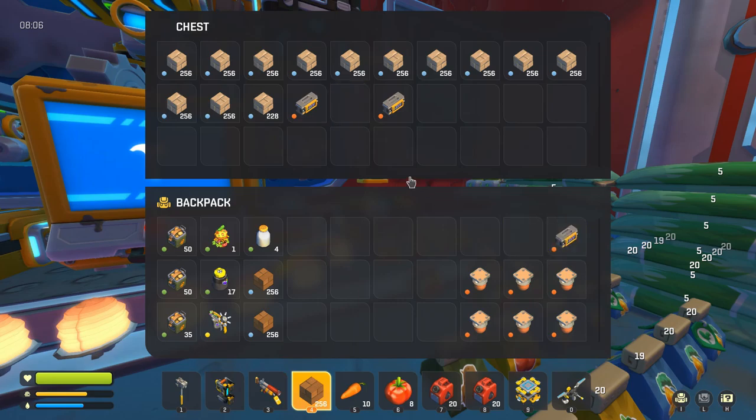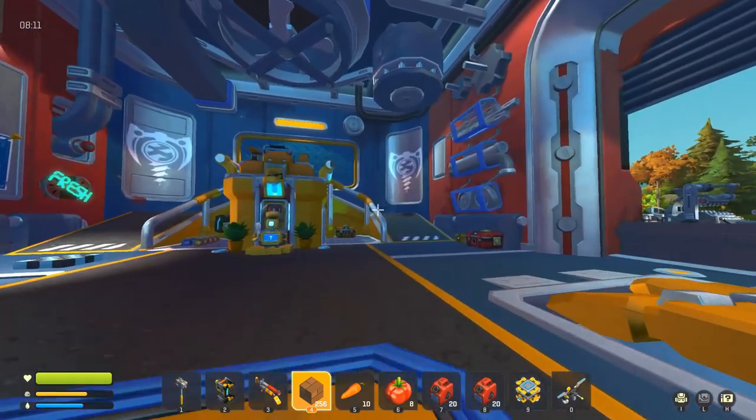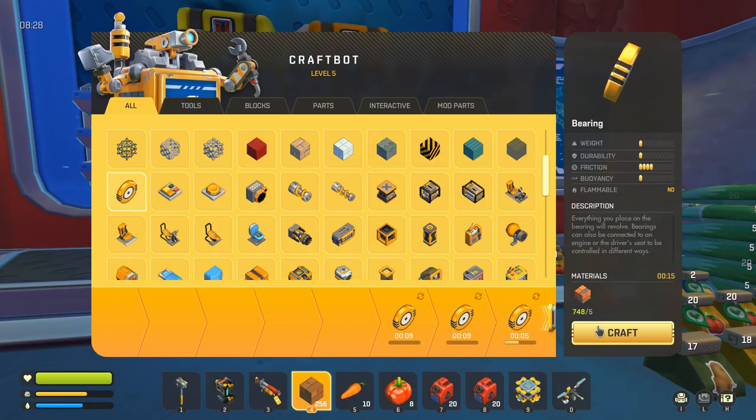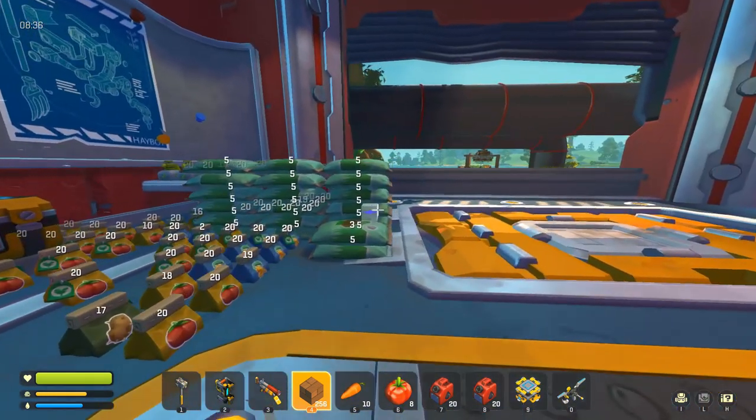We've got our three controllers and the lights. I guess I need three bearings, one for each controller. I already had a controller here — whoops. So I'm going to craft the three bearings. I don't need to upgrade those controllers at all because there is only going to be one bearing attached to each of them. And we're going to set these beacons up.